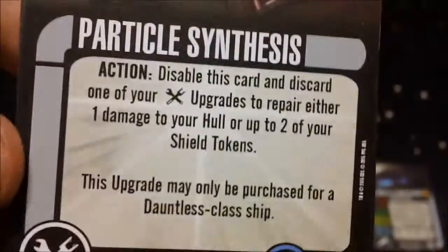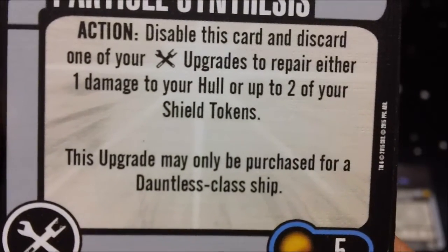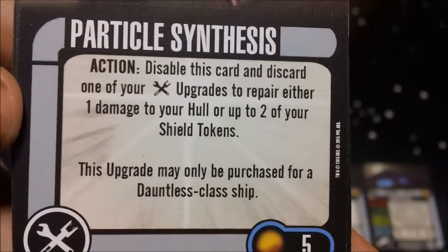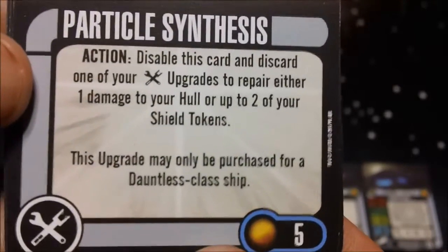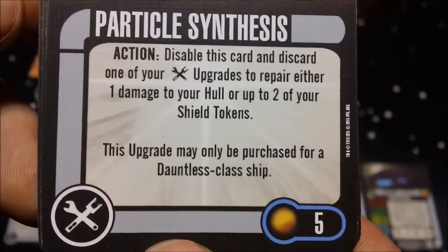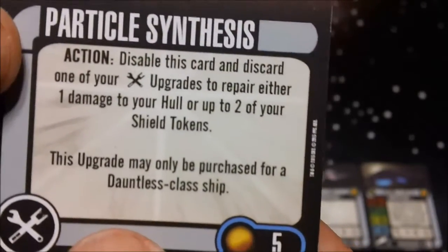Next we have Particle Synthesis for 5 points. As an action you can disable this card and discard one of your tech upgrades to repair either one damage to your hull or two shield tokens. It can only be purchased for the Dauntless class ship. The fact that it's reusable makes it okay, though having to discard an upgrade to do it hurts. It's a nice way to get rid of a crit, and on a tech-heavy ship like this you're going to have upgrades to spare.